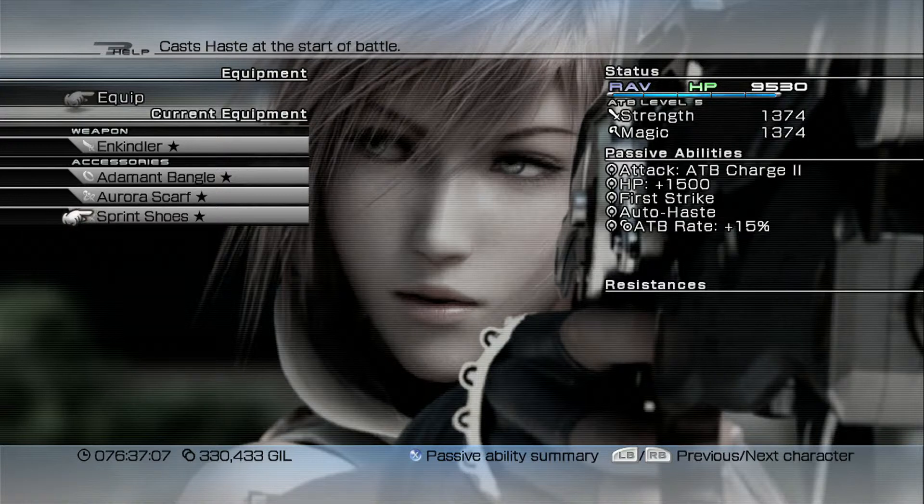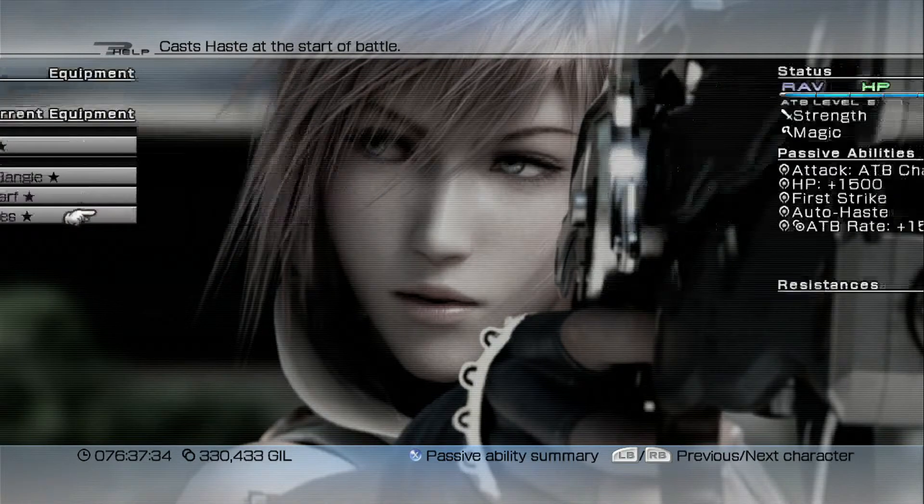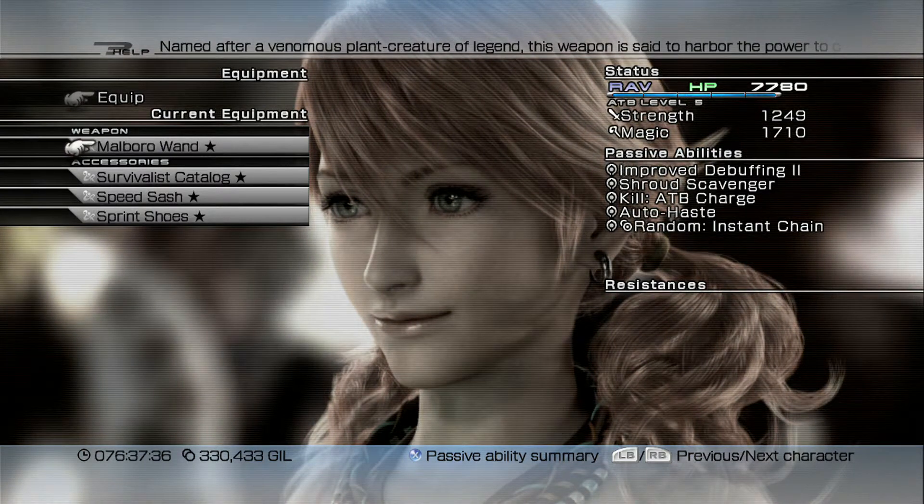Finally we have the Sprint Shoes, which grant Auto-Haste. The Sprint Shoes are pretty difficult to get, but I explain it in detail in the previous episode, so if you want to know how to get Auto-Haste at the start of battle check back a couple of episodes. That also adds a plus 5% to her ATB rate, bringing her total ATB rate charge-up to fifteen percent.